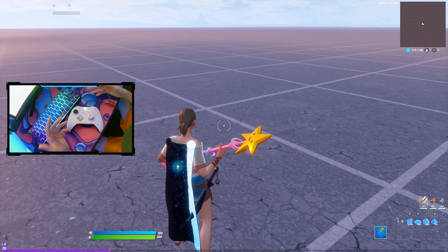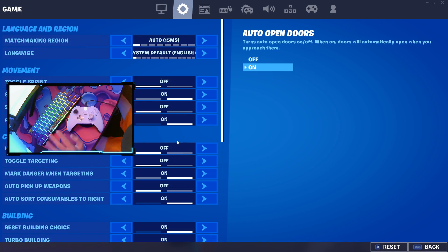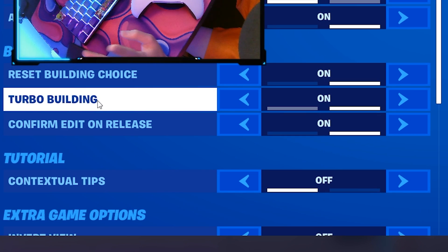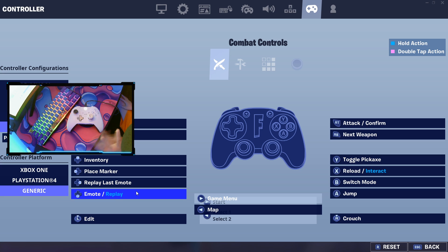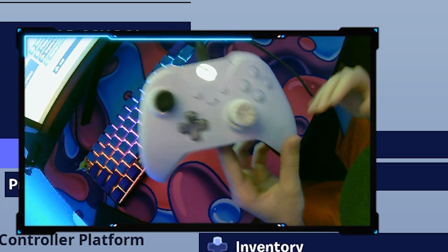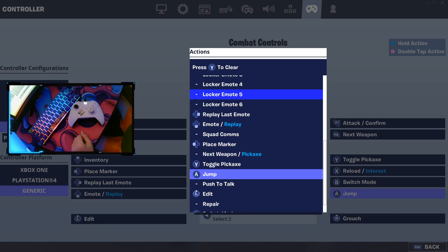I'm going to show you how to do keyboard and controller, but let's hop into settings and start with controller. First thing you're going to want to do — and this applies to both — you're going to want to have 'Edit on Release' on. Next, hop over to your controller settings and pick two buttons that you can press back and forth really fast. In my case I'm doing A and B. Make your first button — A — your edit bind, and your second button — B — your select bind.